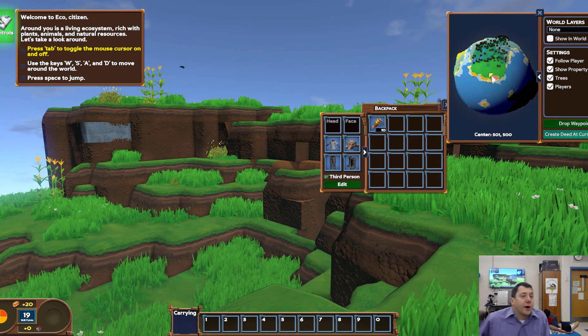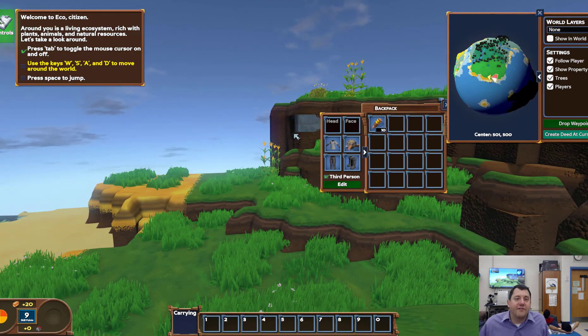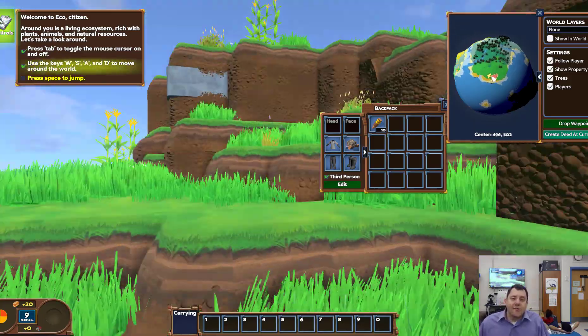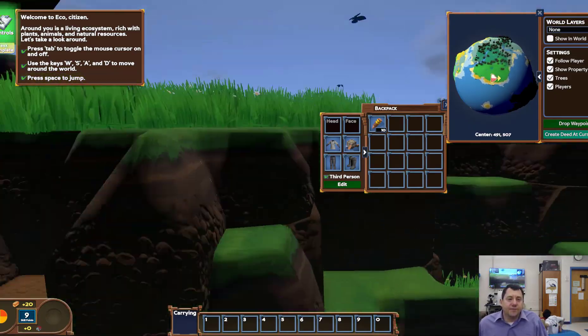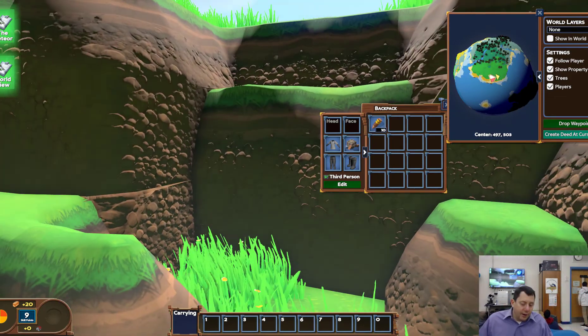It's going to start us with a tutorial, and we're going to go through that. The game's very similar in movement to a lot of games you've played, but there are some differences. One big one is that in order to get the cursor back to control things, you hit Tab — that's one I'm always used to hitting Escape on, so that's one to get used to. Tab brings me in and out of the world. We're all used to WASD now, and spacebar to jump. We just completed our task of learning to move around.